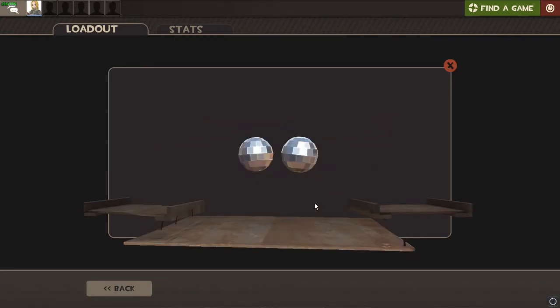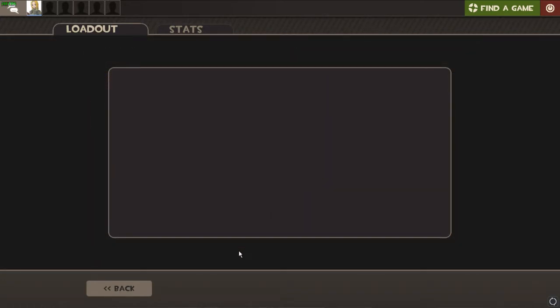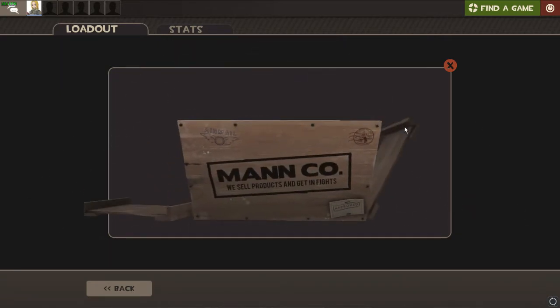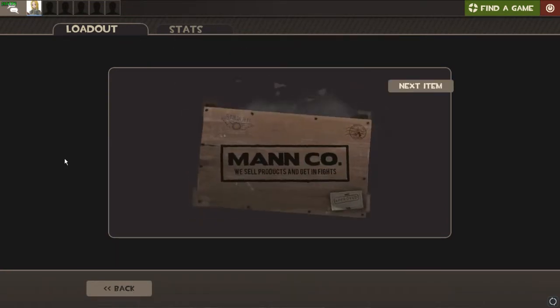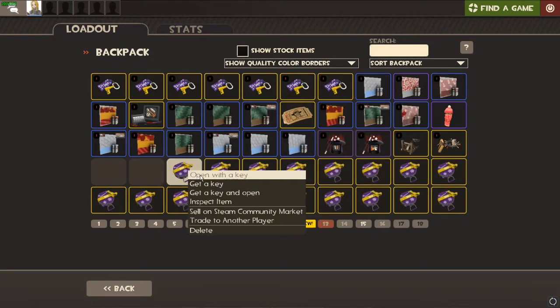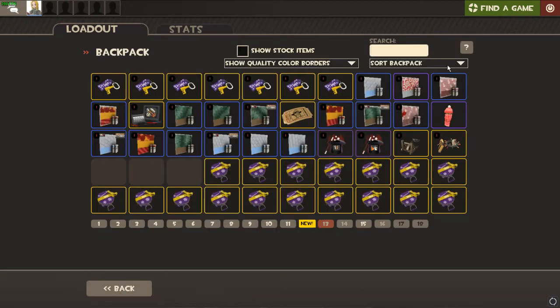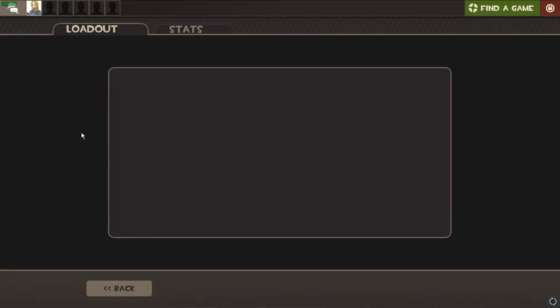I'm expecting a blue item — nope. What is this? Commando grade — that's right. We got a giftapult — who even uses those? I have like seven of them in my inventory. What do we got? The Missing Piece — we got a Festivizer. We're starting to get more of what people actually expect to get from these. We've gotten a lot of stranges so far but I imagine they're not worth that much.